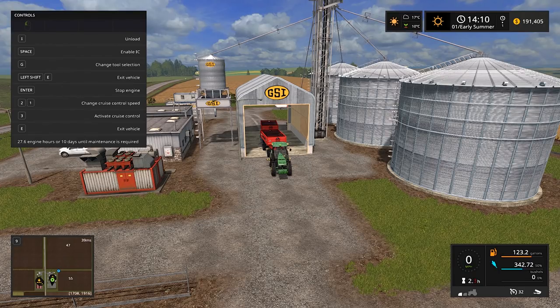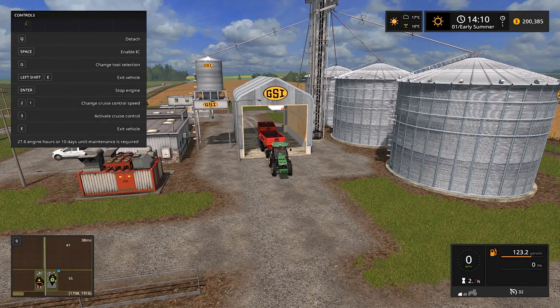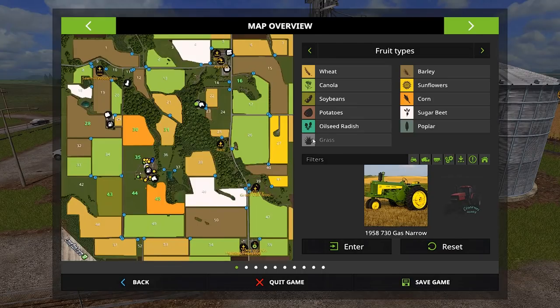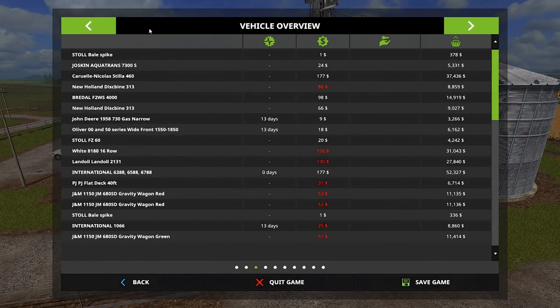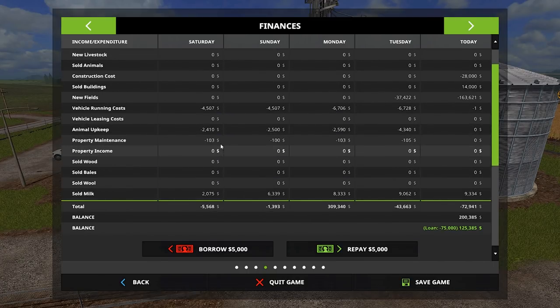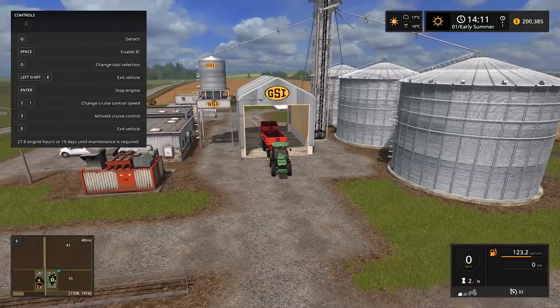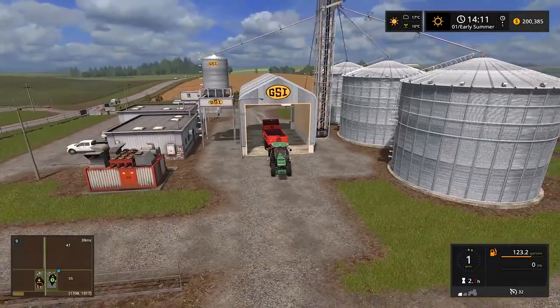I'll check finances just real quick. Under harvest income - 32,000 dollars is what we got today! There we go, 32,000. Now I want to pull through that scale again - I don't think you're supposed to do it this way but I'm going to anyway.